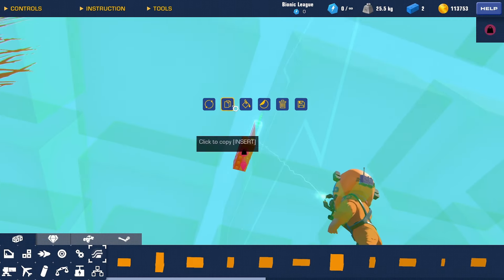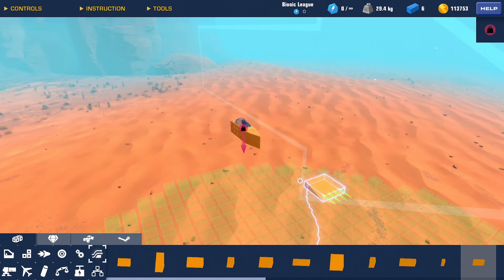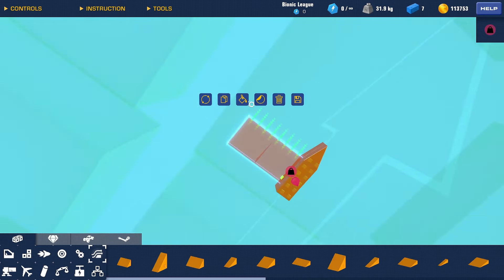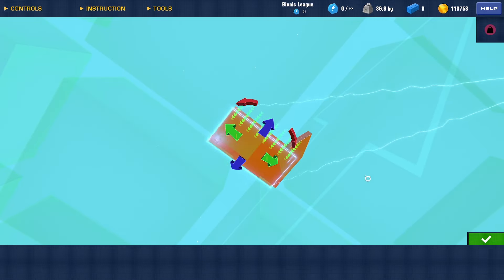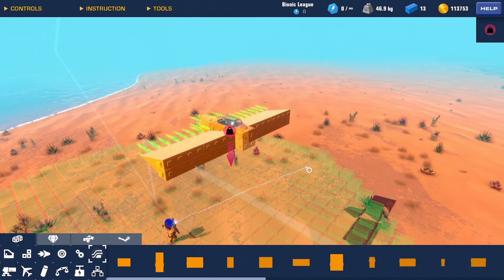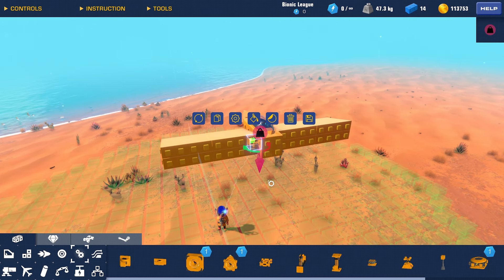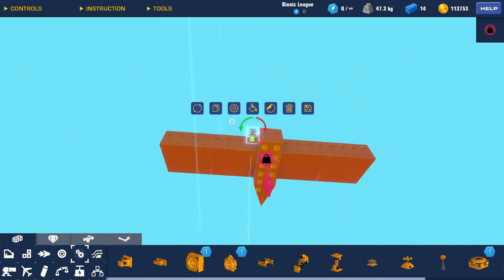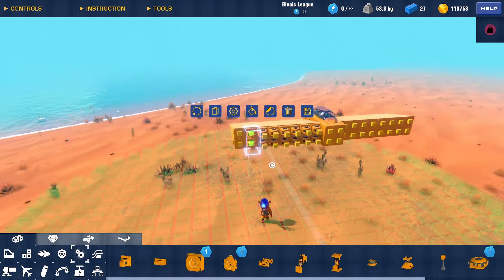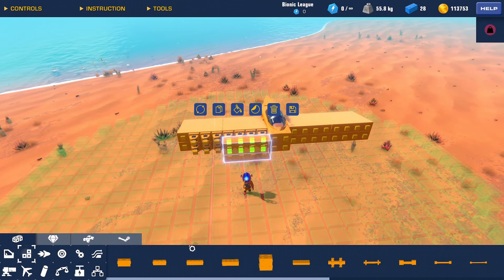You can build it however you want, but I recommend building it how I built it. Now I am going to add the essential part of this vehicle. Add 14 inches on each side of the plane. Now add some blocks — it doesn't matter what blocks you use, just use some blocks.